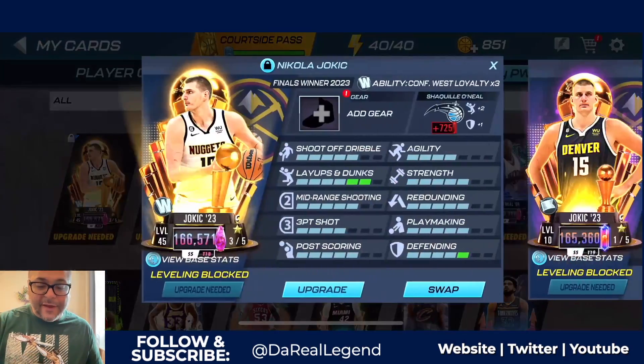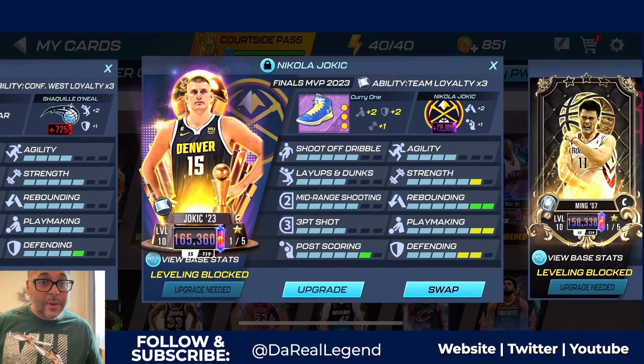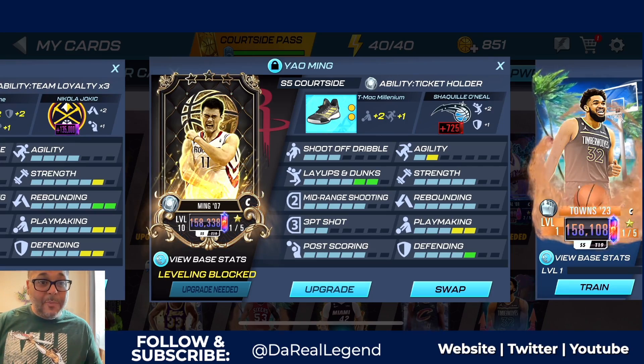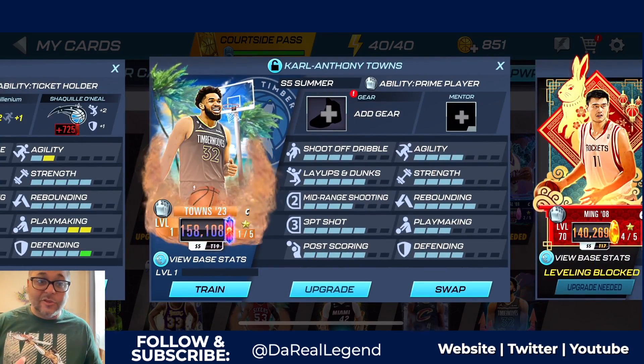Kevin Garnett can still be used as a power forward at power cap - he's a top-tier power forward. We do have a lot of top-tier centers already: Finals Winner 2023 Nikola Jokic, the Finals MVP Jokic, and the Plasma Quartz from the Courtside Pass, which is top tier. But Carl Anthony Towns ranks up there with these players for sure.